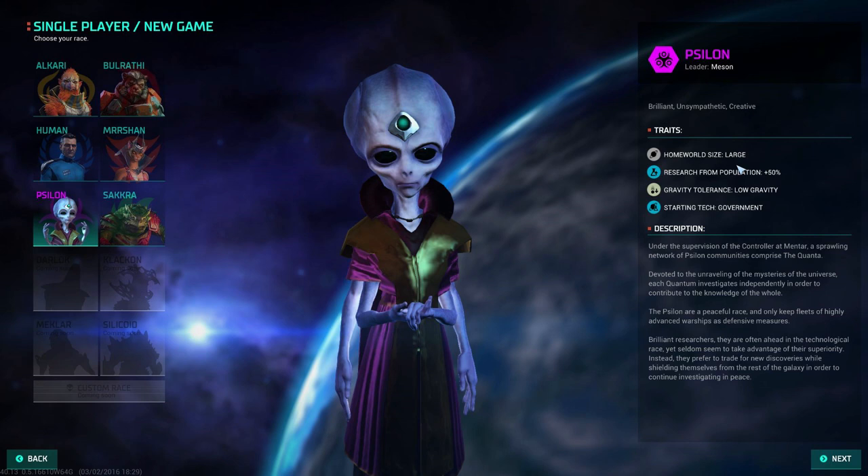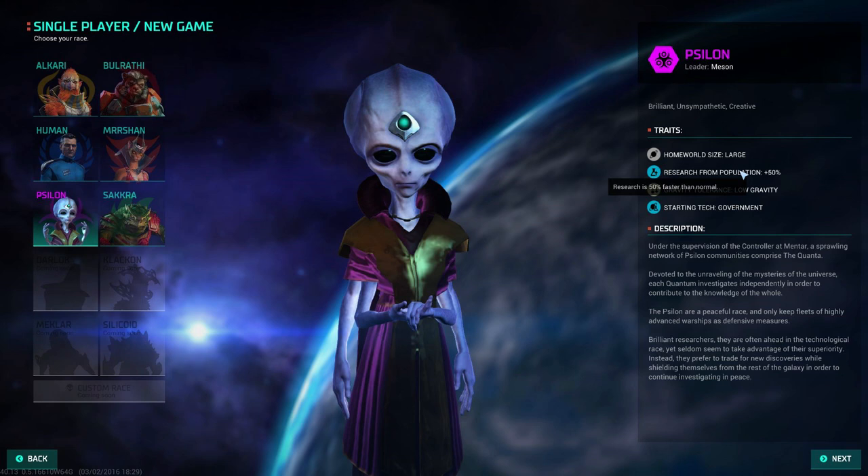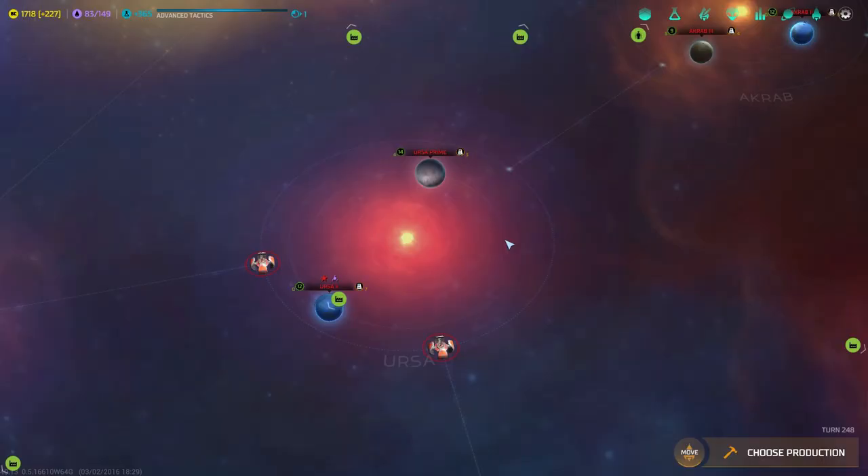The Cylons do have their trait: research from population is increased by 50%. So they research 50% faster than normal — that is from population. So that gives them a huge boost over every other race.